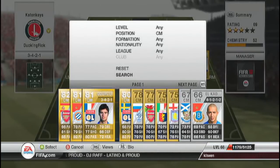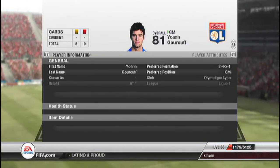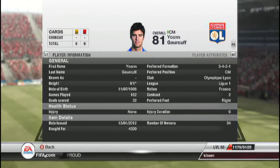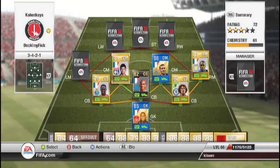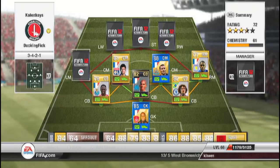The other centre mid I have is Johan Gorkouf. 4.5k for his centre mid card isn't bad. 5-star skills, rocket shot — scored a 40-yard long shot with him before, just an incredible player. 80 passing which is good, 79 dribbling. Defensive stats aren't great but he's just an amazing player.